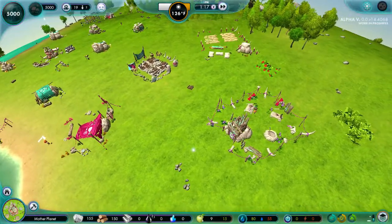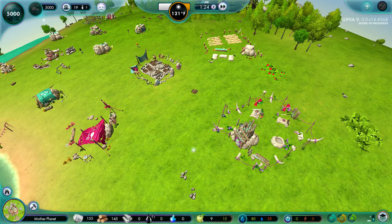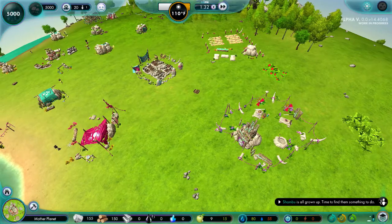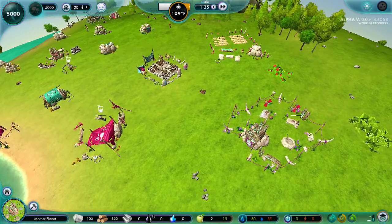And even building another hospital wouldn't be helpful, because where are you going to get the herbs? I mean, I could plant herbs, but it's going to be difficult to grow. As soon as this guy gets out of the hospital, he better go eat. The eatery's right here, dude — it's like right next door. You better go eat. I'm going to be whooping your butt if you don't go eat. I better see that little food icon above your head.